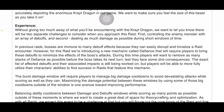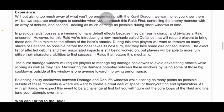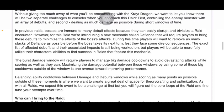Isn't that the goal of every raid? Controlling the enemy monster with an array of debuffs — that's kind of the goal of every raid, every single one of them. In previous raids, bosses are immune to many debuff effects because they can easily disrupt and trivialize a raid encounter. However, for this raid, we're introducing a new mechanic called Defiance that will require players to bring these debuffs to minimize the effects of the boss's attacks. During this time, players will want to remove as many stacks of Defiance as possible before the boss takes its next turn, lest they face some dire consequences. The exact list of affected debuffs and their associated impacts is still being worked on, but players will be able to more fully utilize their character's abilities to find success in raids that feature this mechanic.